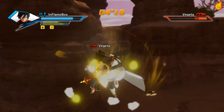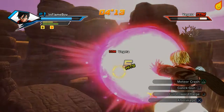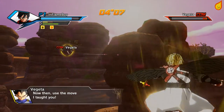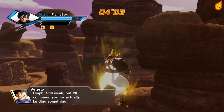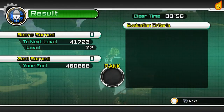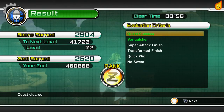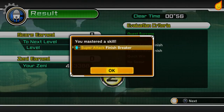Just to note: on this second mission we do have to beat Vegeta with the Gallic Gun, so make sure you've got lots of Ki ready when he's at low HP. You need to make sure the opponent is in front of you. The problem with the Kamehameha and the Gallic Gun is they're very linear and really easy to avoid — though less so with the Gallic Gun because it's quite quick to cast. It is a bit weaker than the Kamehameha wave. Okay, that's the second one out of the way and we unlock Finish Breaker.